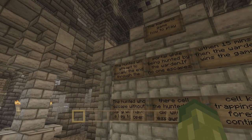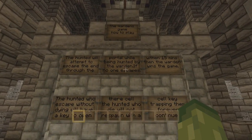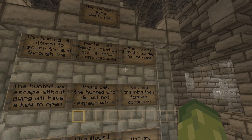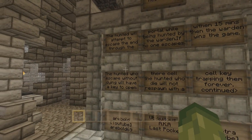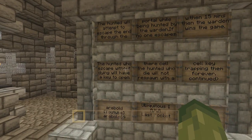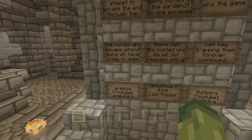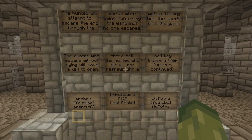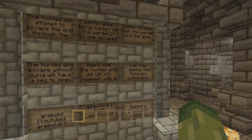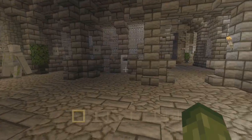The hunted will attempt to escape to the end through the portal while being hunted by the warden. If no one escapes within 15 minutes, the warden gains the win. The hunted who escape without dying will have a key to open their cell. The hunted who die will not respawn with a cell key, trapping them forever. It's pretty much basic rules.